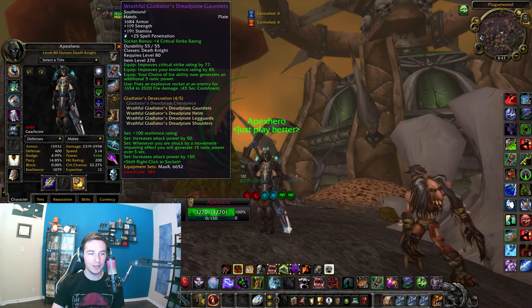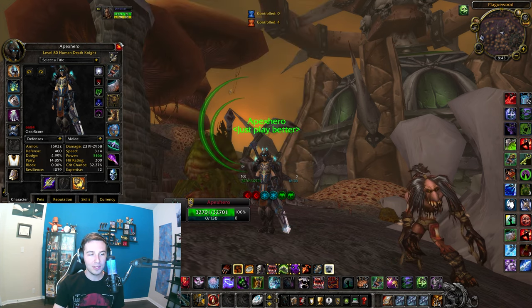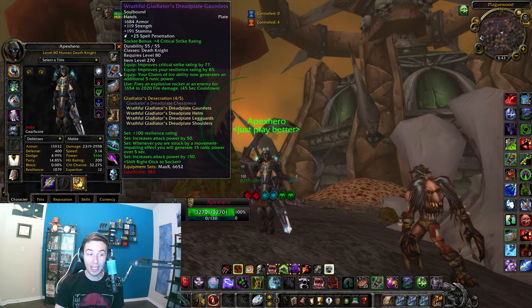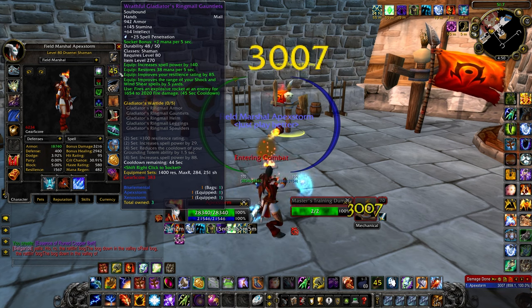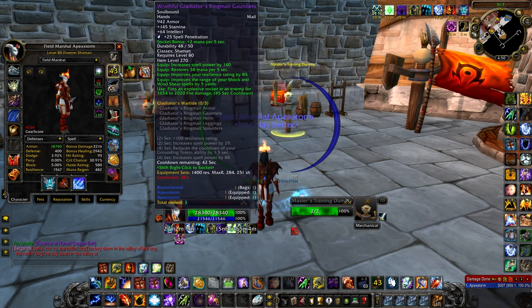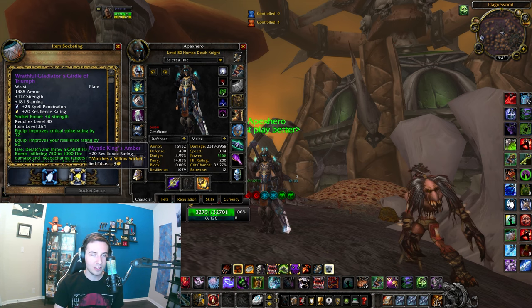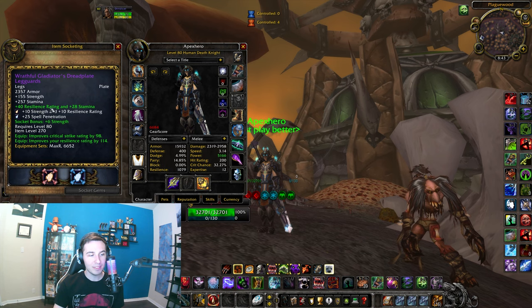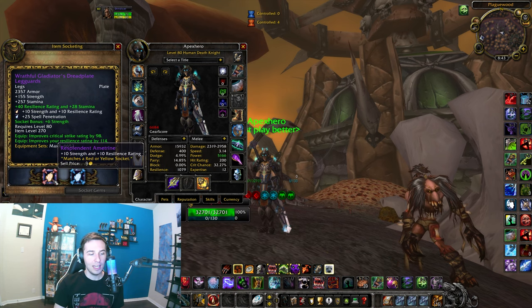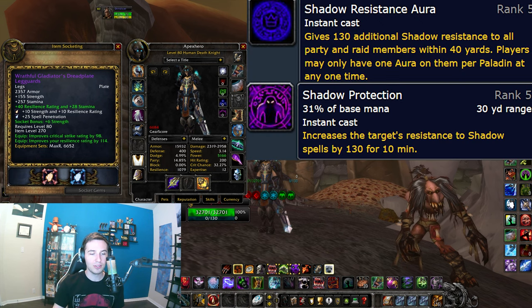On the right side, we'll be doing gloves. So we'll be doing a blue gem — Spell Penetration. And then I'm an engineer, so I throw Rocket Gloves on. You can do the haste on use, or if you're not an engineer, then you'd want to do — I think it's called a Crusher — which is like 44 attack power to gloves. Then for your belt, you're going to be doing a Spell Penetration gem and then a Resilience gem. But if you have a lot of PvP gear, then throw a Strength gem in here. For legs, we're going to be doing Resilience and Stamina, then an orange gem, as well as more Spell Penetration. We've got to get to 130 to deal with Shadow Resistance Aura.